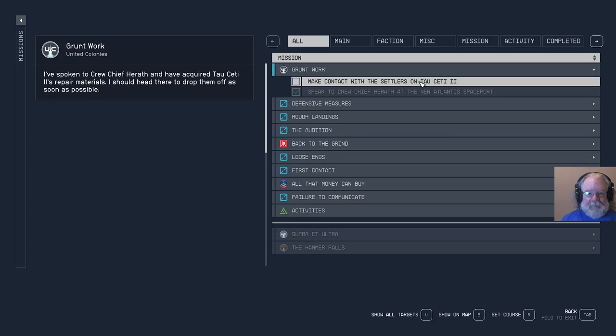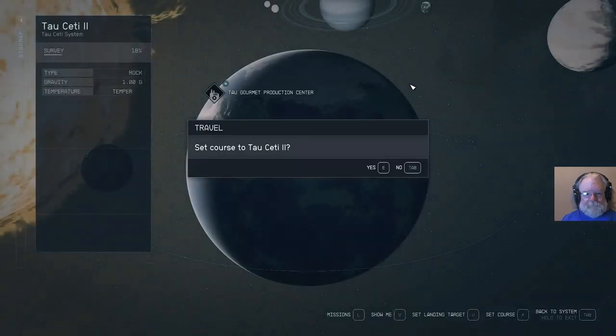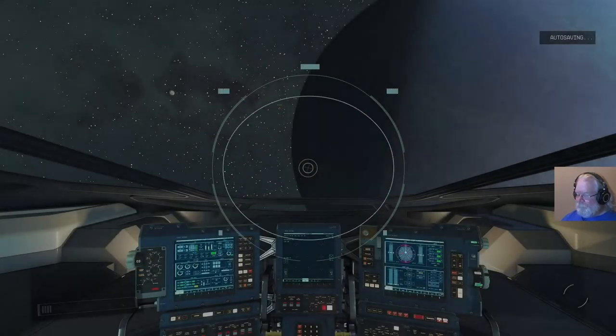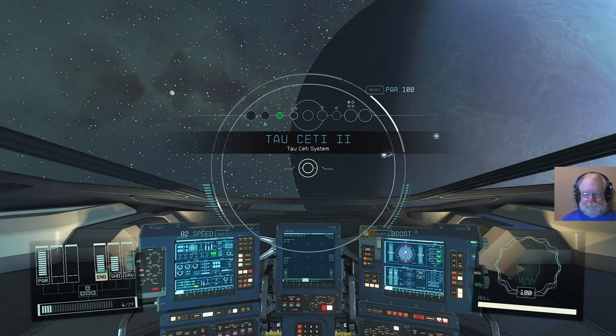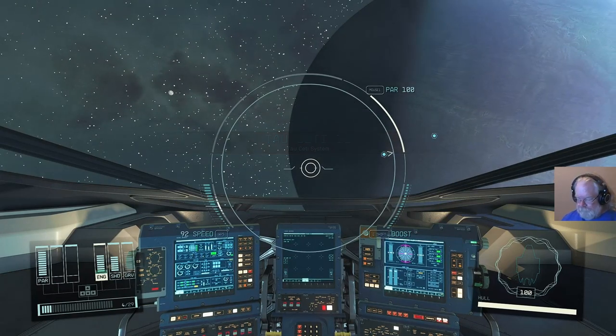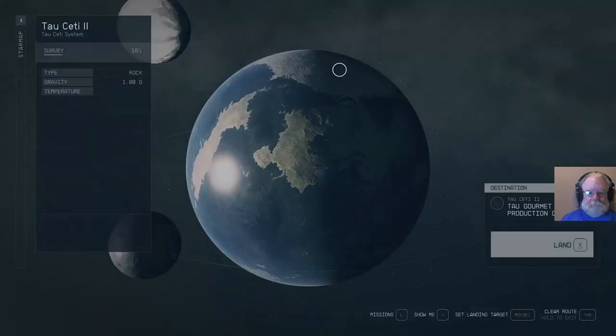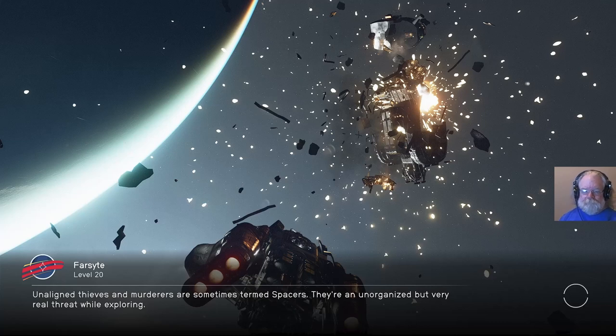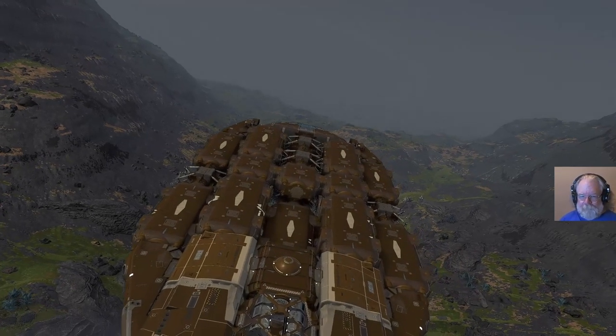I believe I can just jump there directly. So make contact with the settlers on Tau Ceti-2. Site is clear. Descent start.